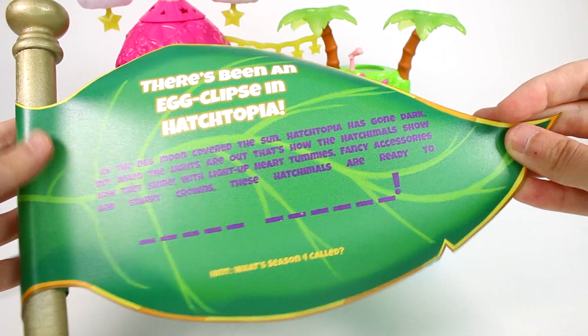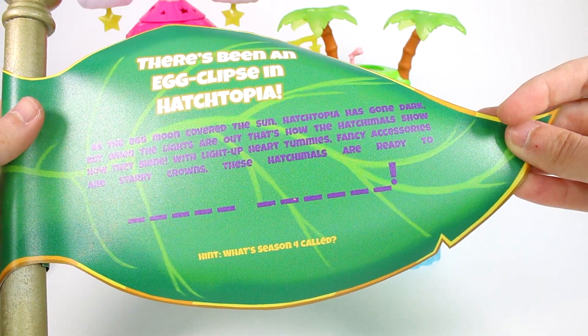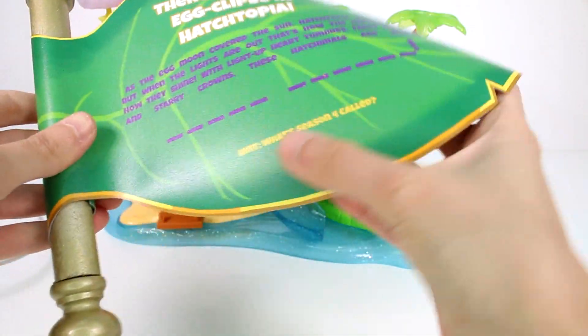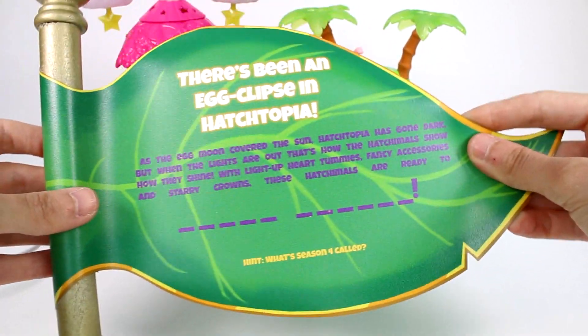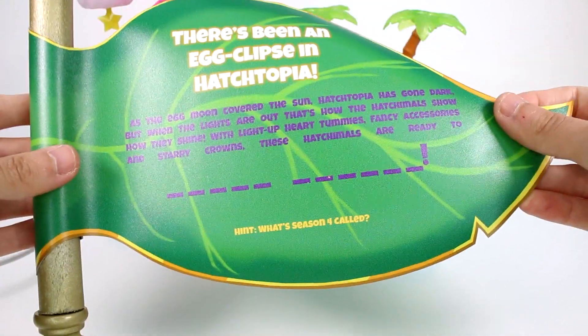With the light-up heart tummies, fancy accessories, and starry crowns, these Hatchimals are ready to... That's a question, guys. Leave it in the comments down below if you know the answer. The hint is, what's Season 4 called? It gave it away at the beginning of the video. But let me know your answer in the comments down below. Hopefully you'll get it right. I can't wait to see your answers.